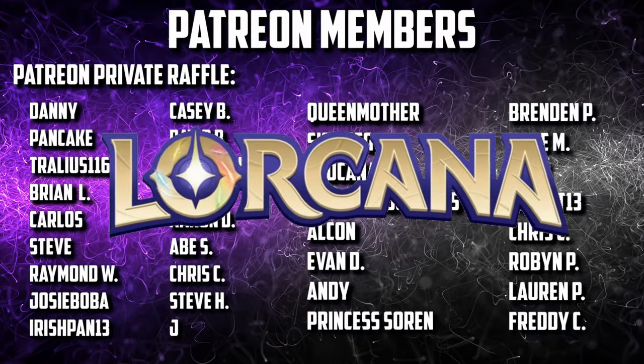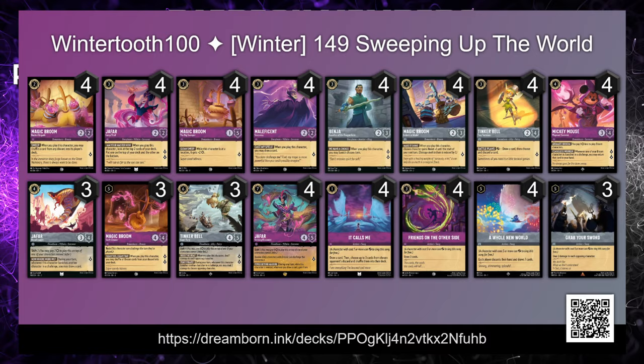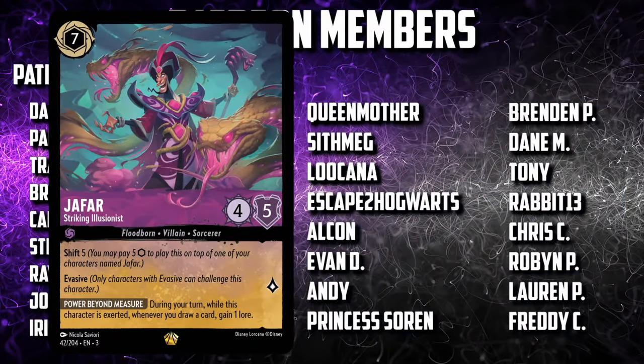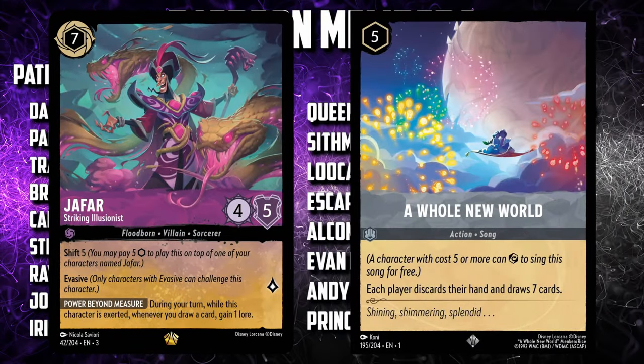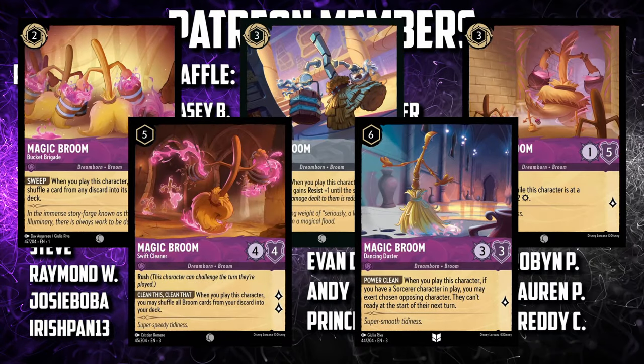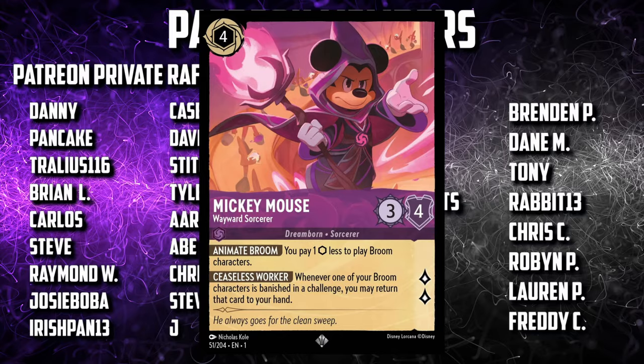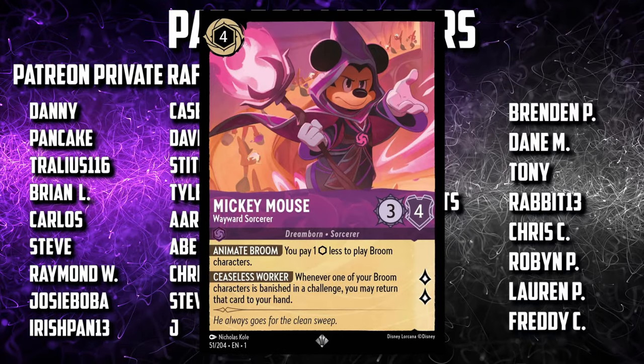You guys asked for it, and here it is, the Magic Broom deck. But we need to win somehow with this deck, so we are running the Jafar Striking Illusionist and A Whole New World combo as a way to finish games. There are a lot of Magic Broom cards in Lorcana now, and we absolutely must run four copies of Mickey Mouse Wayward Sorcerer to take full advantage of our brooms.